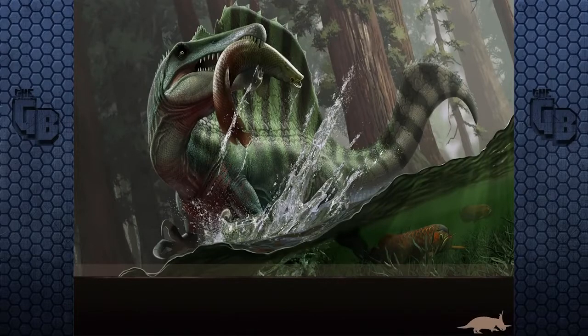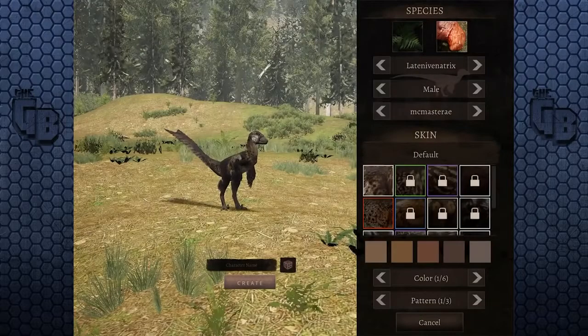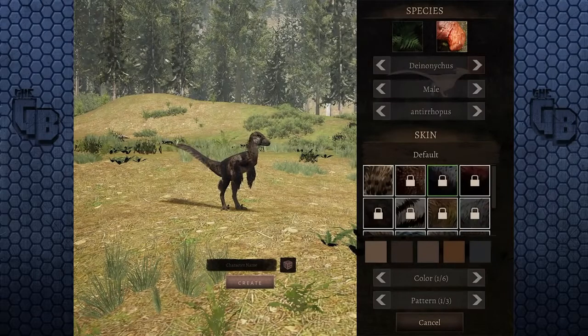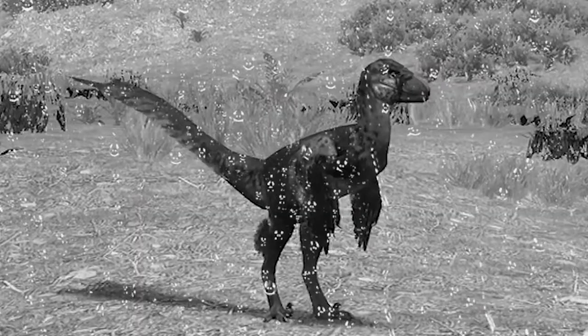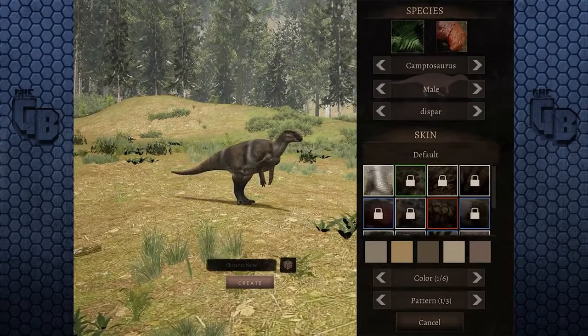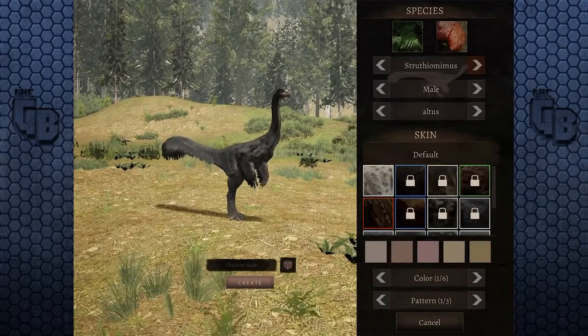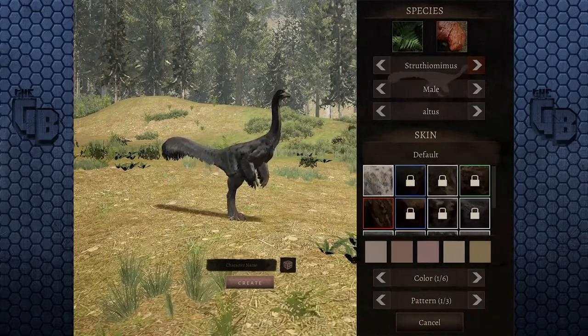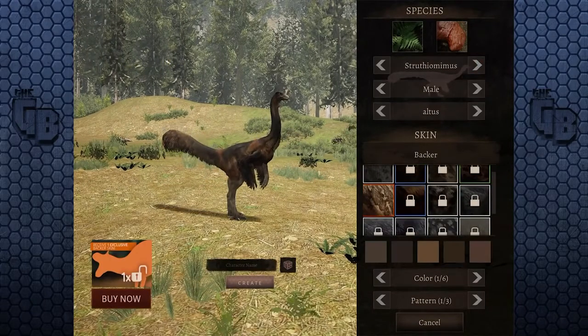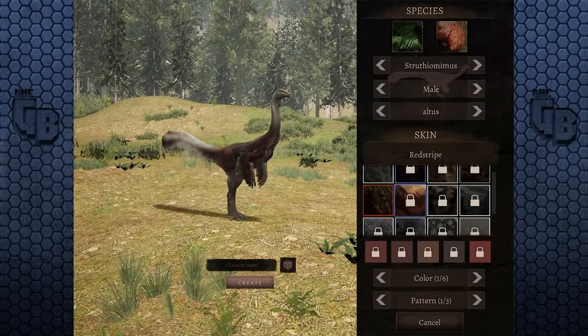Well, I guess I explore the map. I can be a Latourne Vatrix or whatever it is — a Deinonychus. Oh, that's it. That's all I can be. What if I go herbivore? A Campathosaurus, a Struthymimus. Oh look, it's better. That looks awesome. That's the only ones I can be. Oh god, look at all this. So these are all locked.